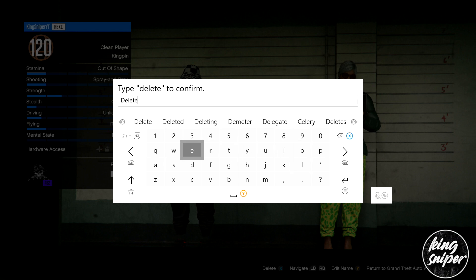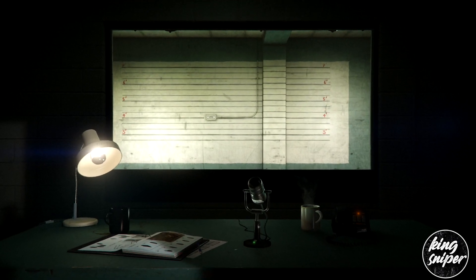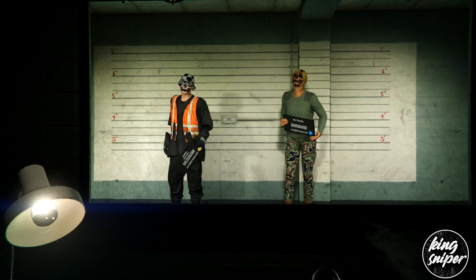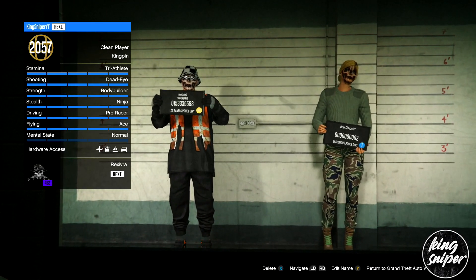Now we're going to be deleting the female character. Press X on the character and delete — just type delete. Once you load back in, press B to back into story mode. This is an important part — you don't want to be going into online, make sure you press B to back into story mode.